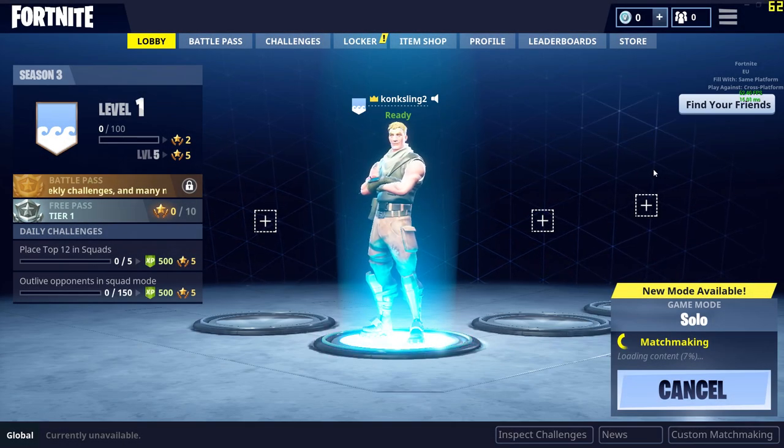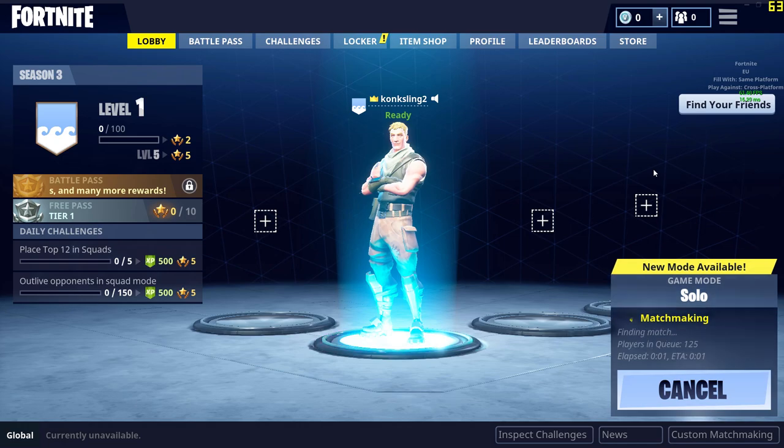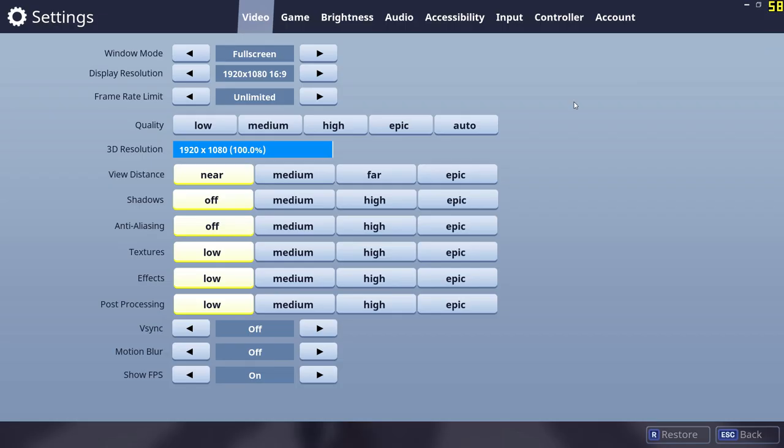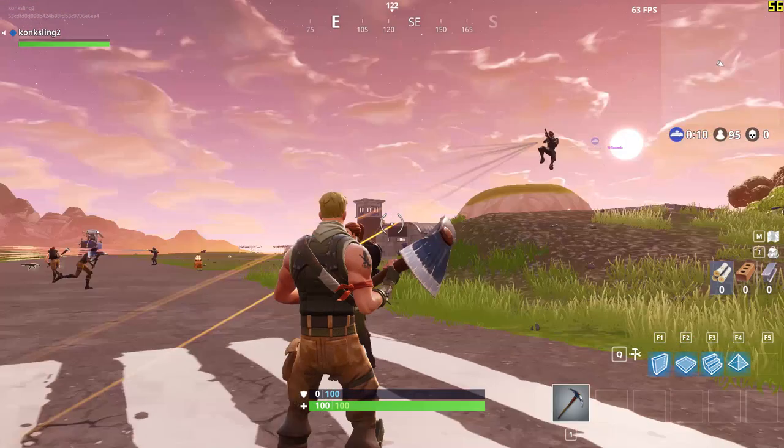Welcome to this Fortnite FPS video for the GTX 650 2GB and i7 2600. If you have a similar setup, you can see what kind of frames you can get. We're going to be doing 1080p — thankfully this game actually runs in 1080p — starting on the low settings.